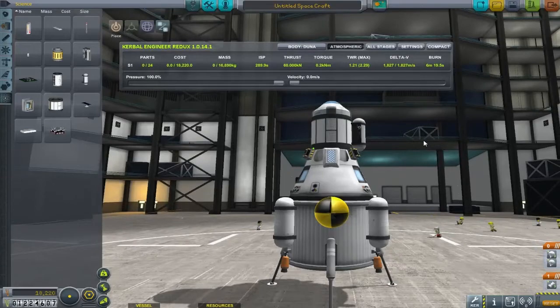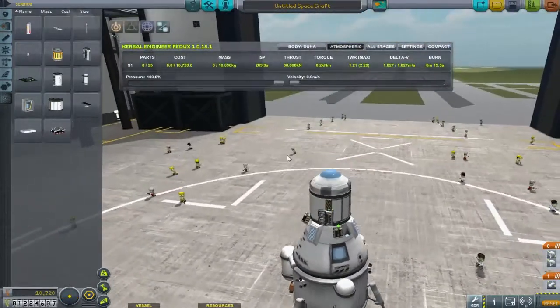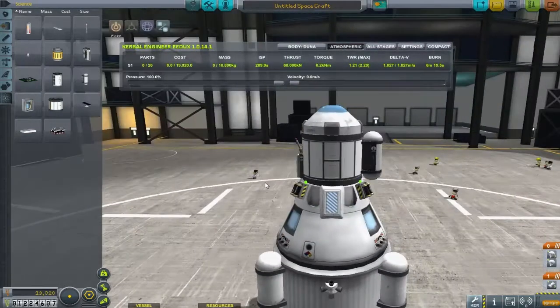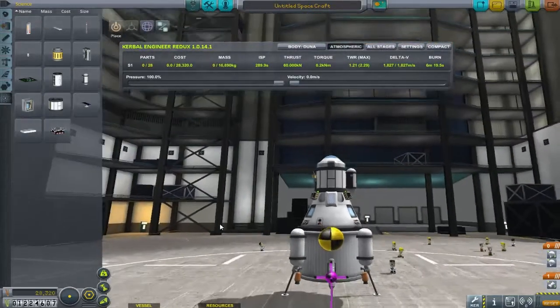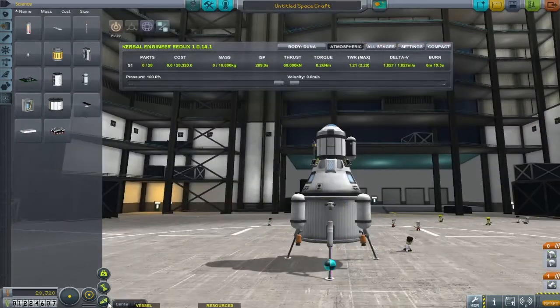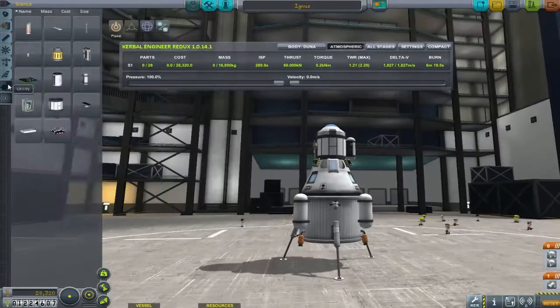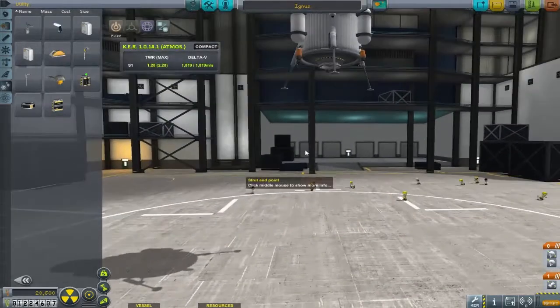Right now we're figuring out what science to take - at least one goo canister and materials bay. Rather than a second goo canister I'll take the engineer data to keep track of all the numbers and try to balance everything out. That marks all three vehicles we are taking to Juna. There is a fourth I want to make - a tiny Ike probe. Until next episode when we work on that, thank you very much for joining me for this development process. I'll see you next time when we work on that probe and also get everything in orbit and ready for the Juna transfer.